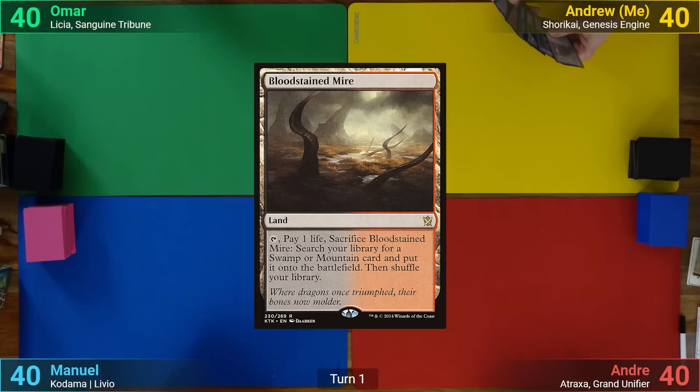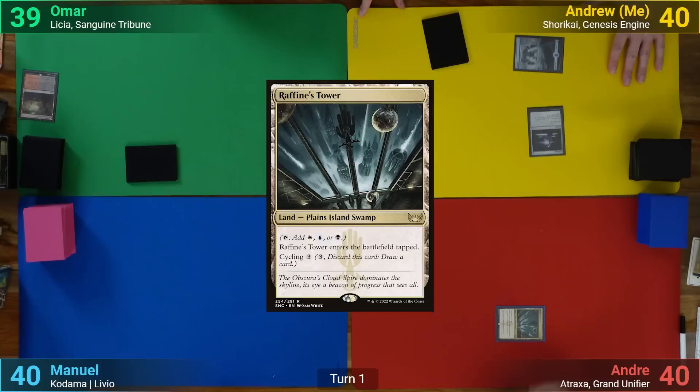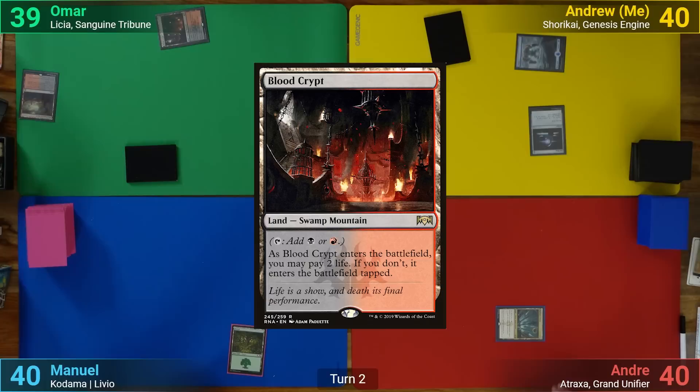He draws and plays a Bloodstained Mire. I play an Island for turn and cast Sol Ring. Andreas draws and plays a tapped Fiend's Tower. Manuel plays a Forest and passes. At the end of turn, Omar cracks his Bloodstained Mire to find a Blood Crypt.